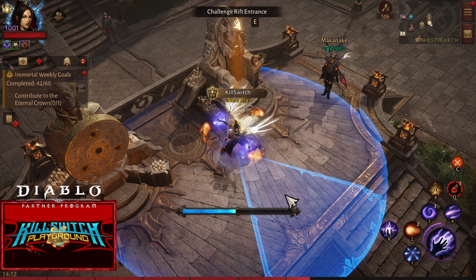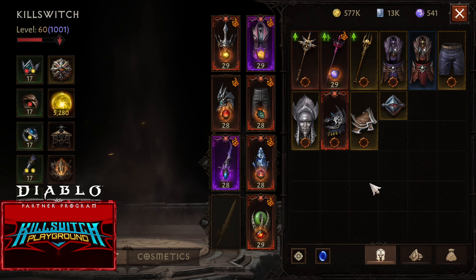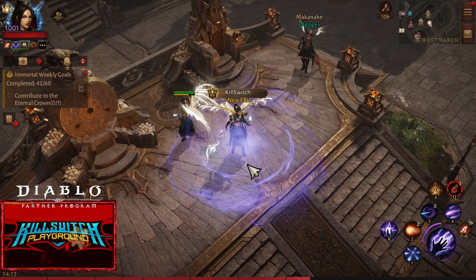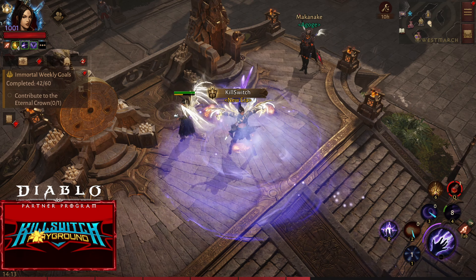That's it guys. This is the normal Arcane Wind — it also has a knockback effect. But if you use Diesel Bloom, it's better — it's way better. I hope you guys enjoyed this video. If you have any questions or suggestions, please feel free to comment down below. Thank you for watching. Until next time.